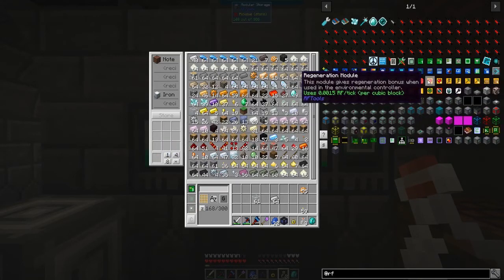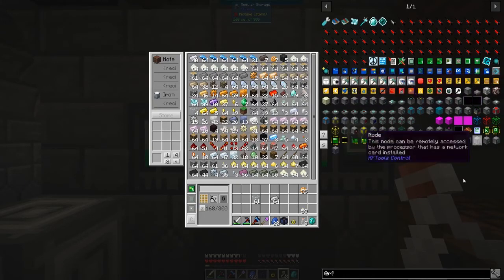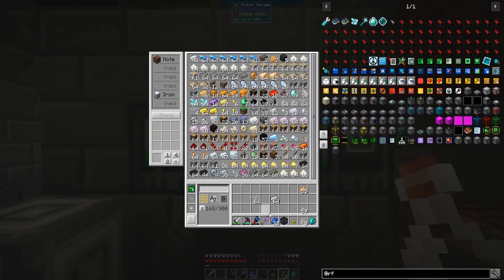I want regeneration, speed, and saturation. The rest don't seem too useful for base effects - except for feather falling, peaceful, and flight - but I have other items that cover those. The peaceful I get from those charms, flight I have from my angel ring, and feather falling I have the longfall boots for. So those are kind of useless. I'll just need three of these syringes.